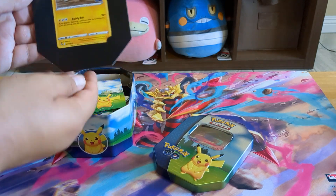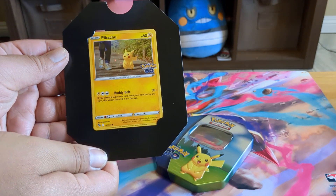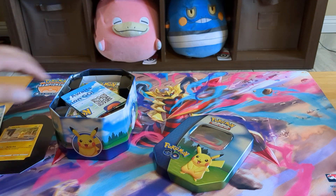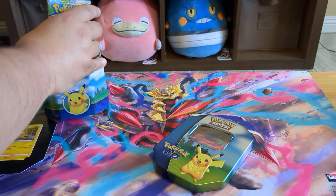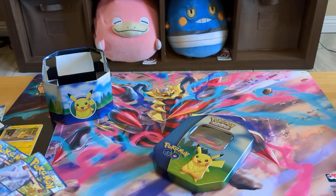So let's get this bad boy out. The Pikachu promo from the tin — very cute. Let's just get straight into the packs. Let's see how many it comes with. It comes with four Pokemon Go packs. Let's see what we get.